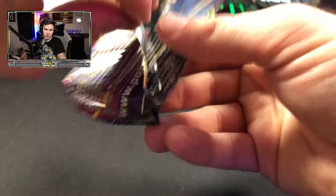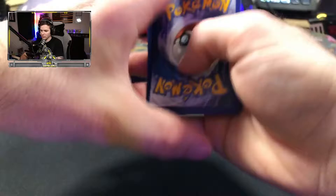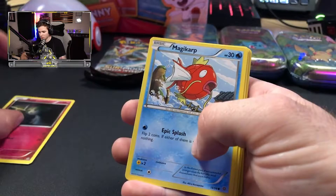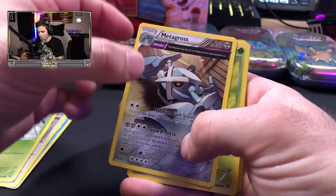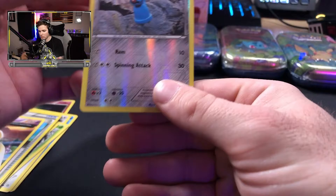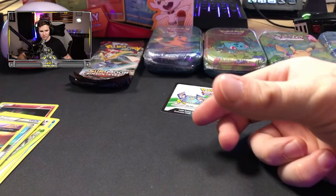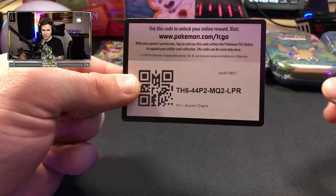We have recently been trying to get every single holo card in our collection — every single holo, every single card, so it's nothing but shiny. We have a Ralts, Magikarp, Meowth, Spinarak, Metagross, Aridos, Lucky Helmet, Ball Toy, and a reverse holo Beldum. Here is the code card for you guys right there.